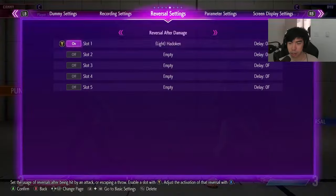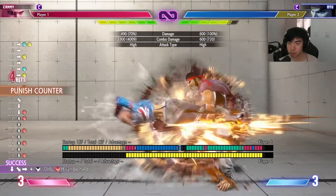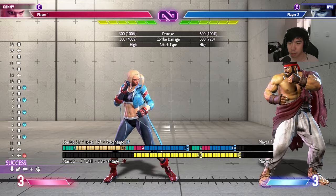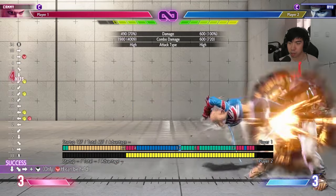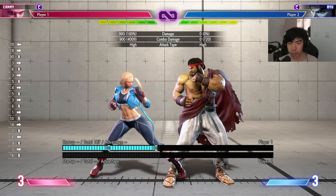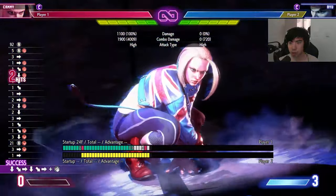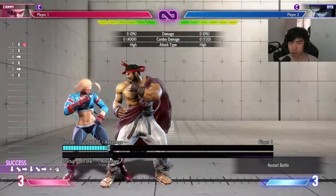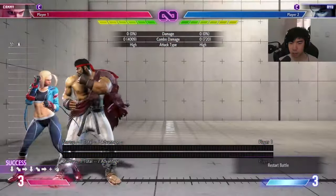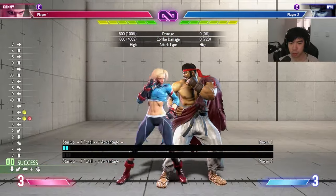On regular hit though, you don't get stand fierce into EX — you gotta go into crouch medium punch. But if you see them fireball, you know you're getting the punish counter. And as mentioned earlier, you can do charge fierce into the super. You can also do drill into super if you're not feeling as confident with it, or Hooligan into super. So just a bunch of options for the super.